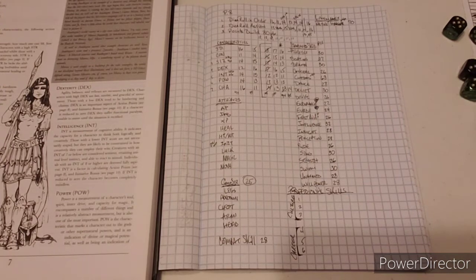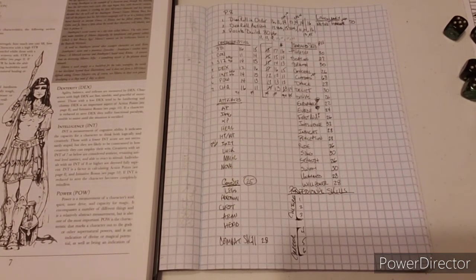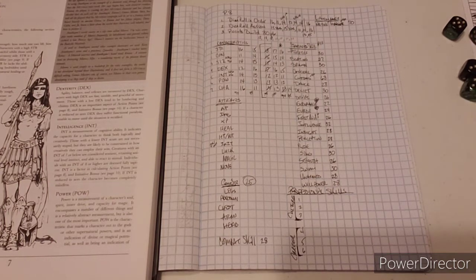Good morning, internet. Humble Dragon here one more time. I said I was going to show you guys how to make a character. It's been a while for personal reasons, but now during the coronavirus quarantine I have a little bit of time. My son Orion is in the room with me — that's his code name, he likes to go by Orion. He's going to watch. You want to say hi? Hello, internet.